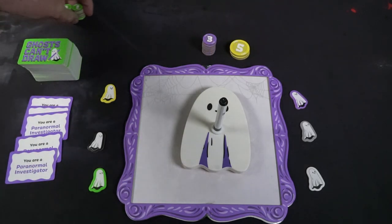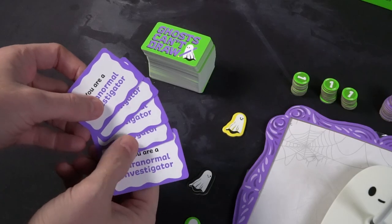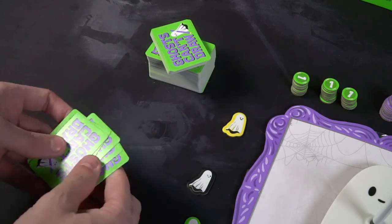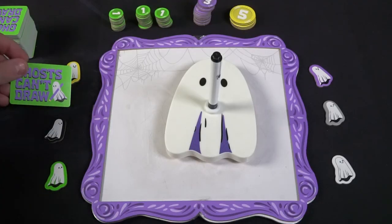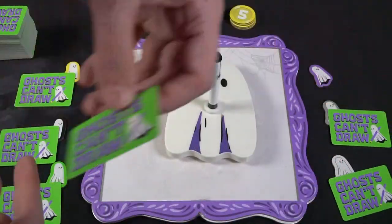Shuffle and deal those cards to each player. Each player also gets one ghost token — you can be purple, white, green, yellow, gray, or black, and you can get more as the game progresses. Once each player has a card, the main game board is set up, and the deck is shuffled, you're basically ready to begin. Place a little eraser next to the game board — you'll need it.